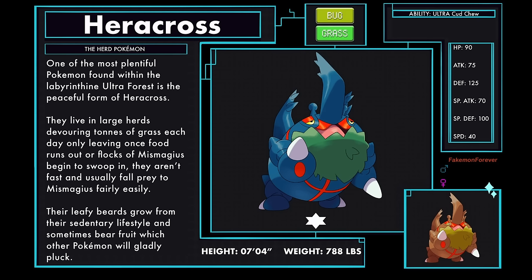Heracross Beast Paradox form, the herd Pokémon, a bug and grass type. One of the most plentiful Pokémon found within the Labyrinthine Ultra Forest is the peaceful form of Heracross. They live in large herds, devouring tons of grass each day, only leaving once food runs out or flocks of Mismagius begin to swoop in. They aren't fast and usually fall prey to Mismagius fairly easily. Their leafy beards grow from their sedentary lifestyle and sometimes bear fruit which other Pokémon will gladly pluck. This form of Heracross has the Ultra ability Ultra Kudchu.